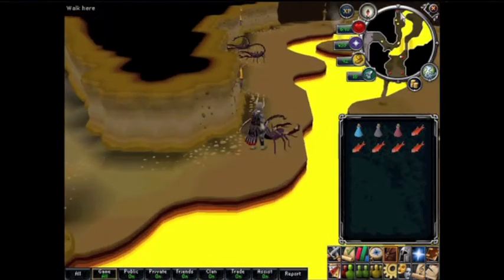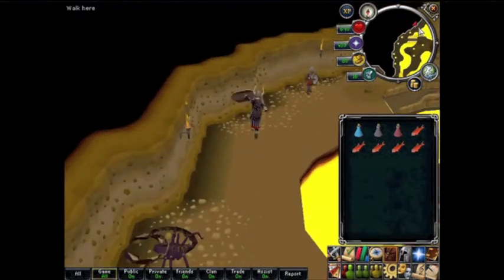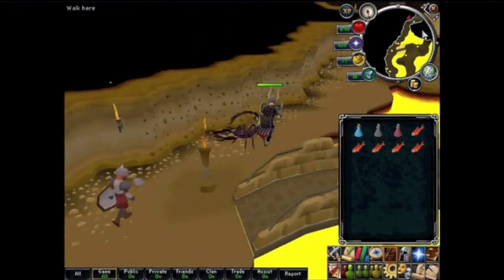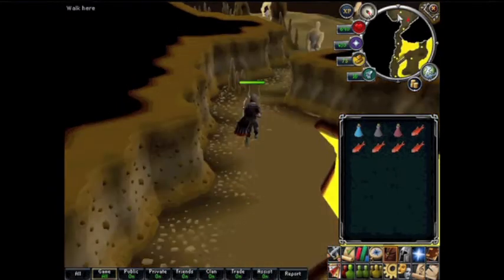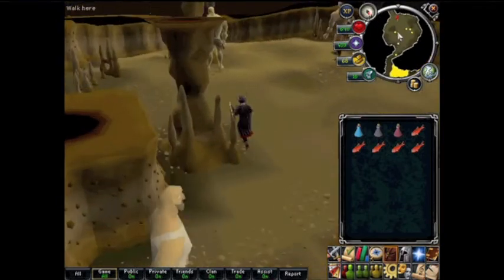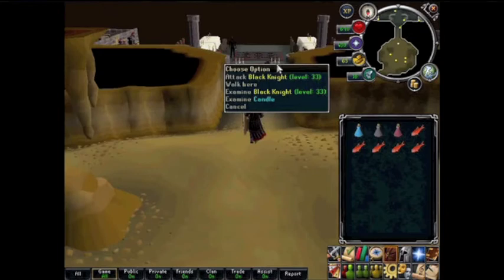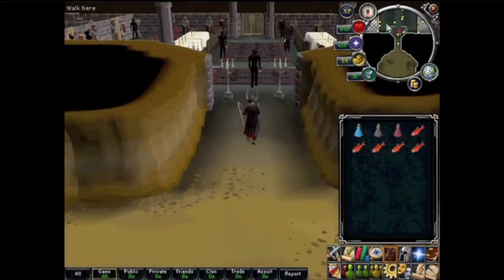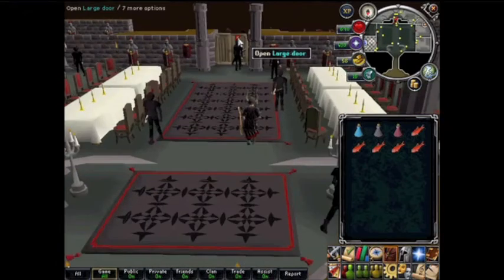First we have to go down here into what's called the Black Knight's Fortress or castle — I'm not sure. If you continue down here you will get to that area where you can kill giants.